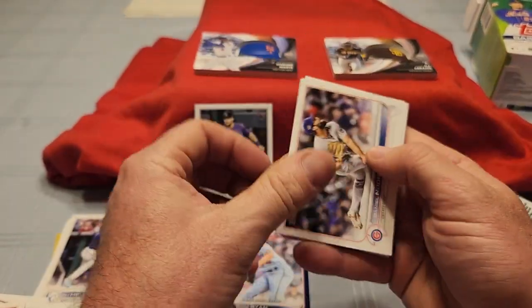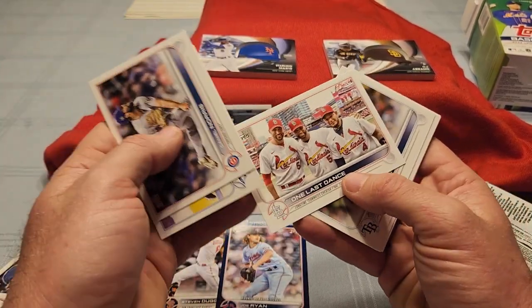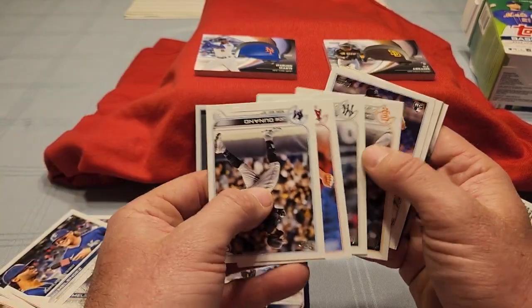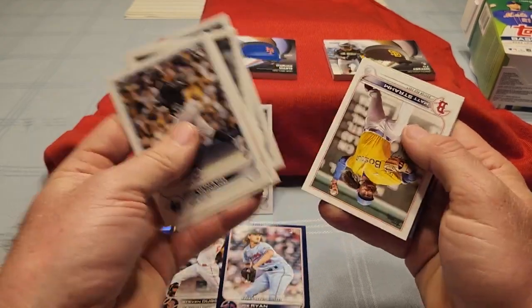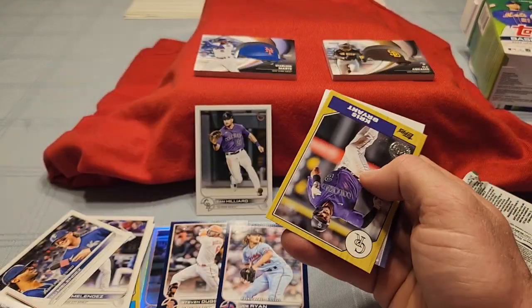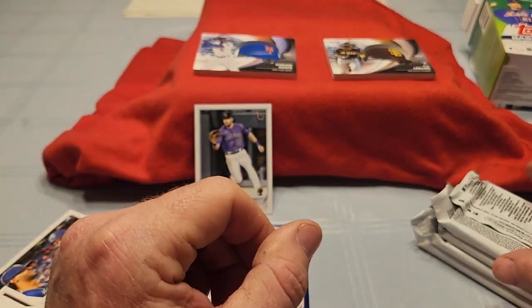We've got Norris, Zimmer, MJ Melendez on the debut. There is One Last Dance — great card. And we've got a base pack with KB on the insert, Price and Stott Stars of MLB.